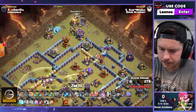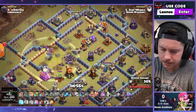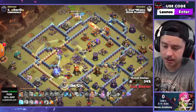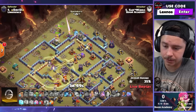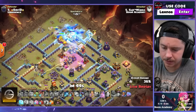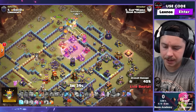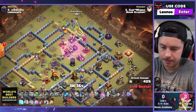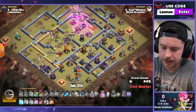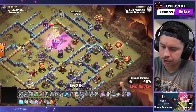Queen, ice golem, root rider — we're gonna use the king there as well. This warden is actually gonna pick up the eagle — that's insane, beautiful value. Root rider busting open some walls, king in there as well. Super barbarian to help funnel, two headhunters on the barbarian king. We can pop the king ability — he's got a giant gauntlet. We're chilling, we don't have the warden to help with the lalo so it's got to be really clean, although there's not much splash left — so we're chilling.